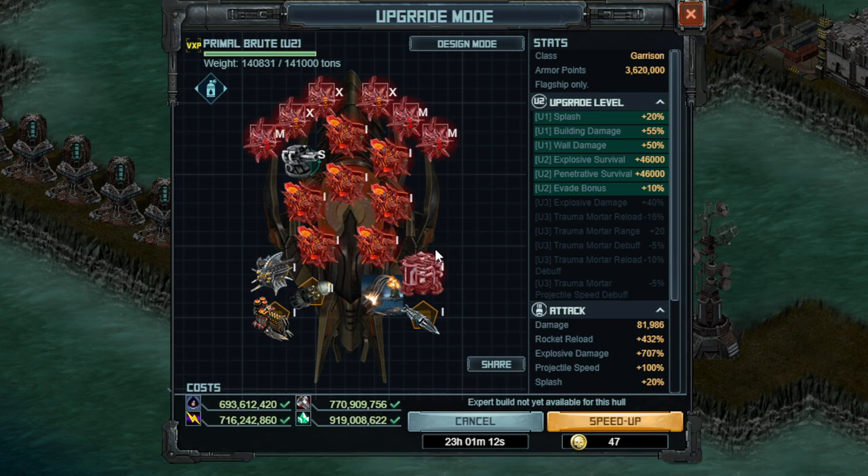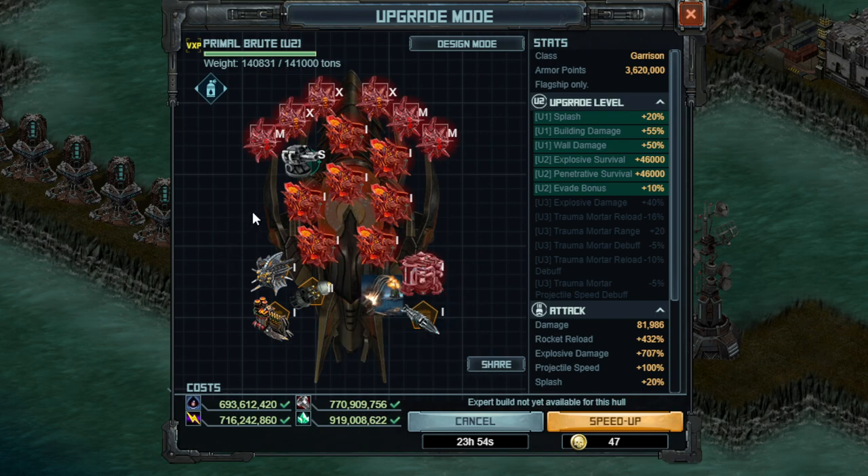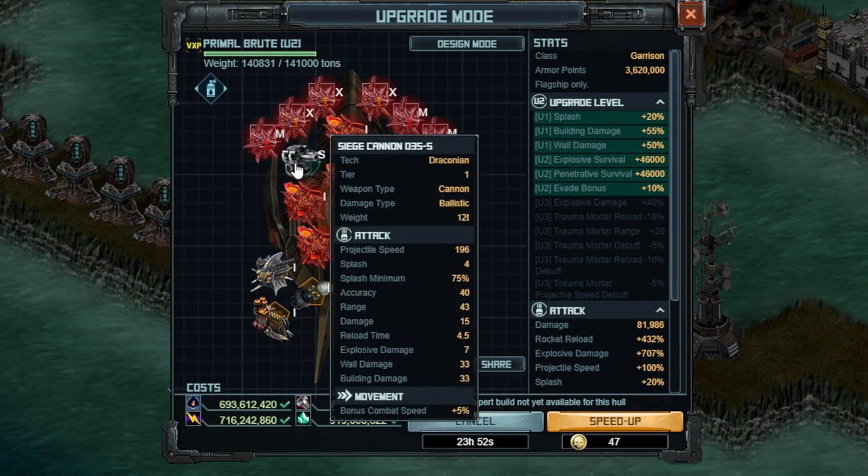Go ahead and scrap older ships that you're not using if you need a few more of those and you don't have any other methods. One important highlight is that I am using Cluster Warheads 2 for weight, because Cluster Warheads 3 goes overweight and you shoot really fast anyway, although it is nice to have that minimum reload. You're also noticing a D35 Siege Cannon S on here.